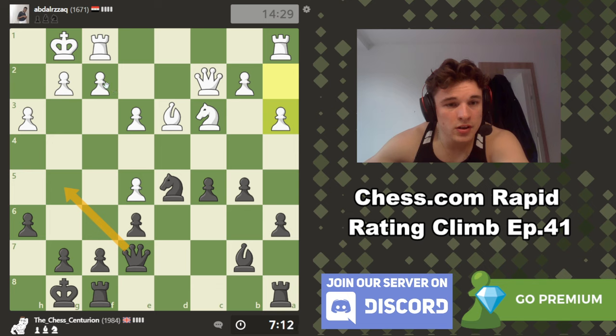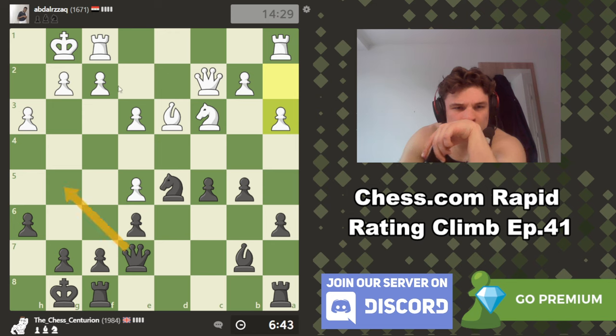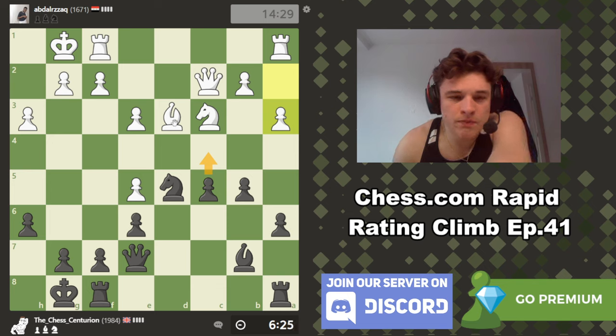Well, if queen g5, f4 — some of you might be saying knight f4, but the queen defends g2, so that doesn't work. If queen g4, f4, knight e3, takes, takes, takes, takes — we end up down a piece. Queen g5, f4, we could go queen g3 looking at the e3 square, but then e6, moves like rook f3... I feel like we should have more but we just don't.